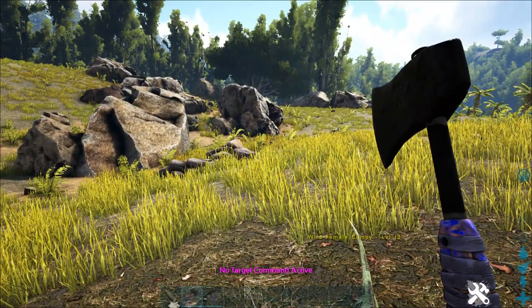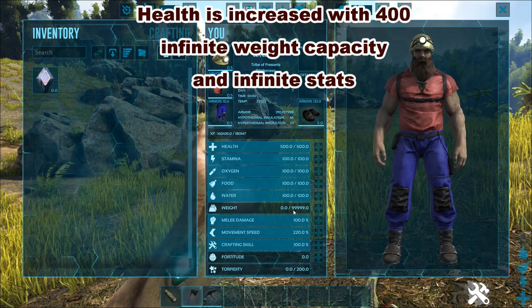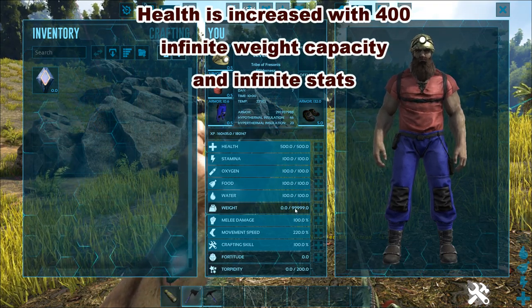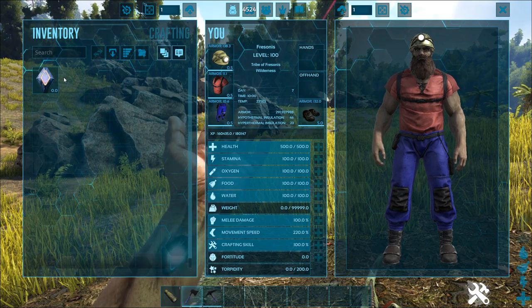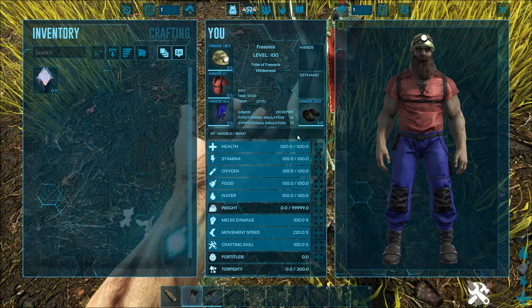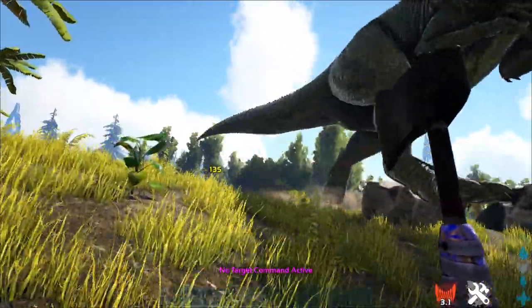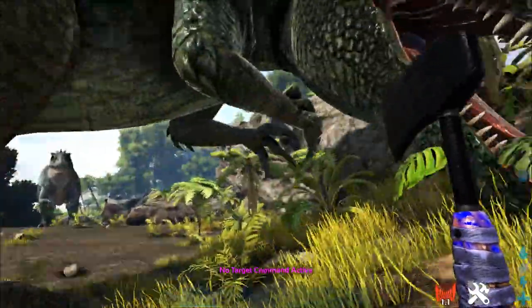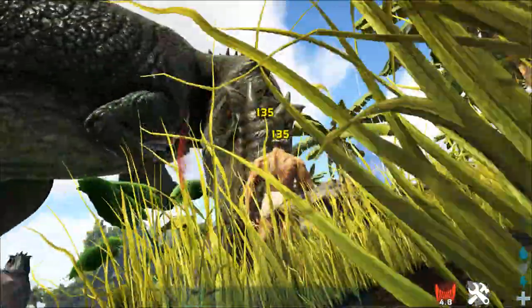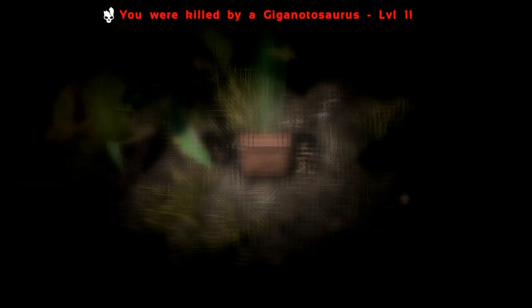What does this do? Well, this gives you more health and infinite weight - almost 100,000 weight. But if you put items in your inventory, it doesn't weigh anything. As you can see, we are on infinite stats but sadly not in god mode. And sadly the wild creatures will still see you. You can see me in creative mode getting killed by a Giga, so sadly you are not in god mode.